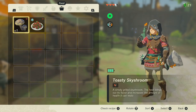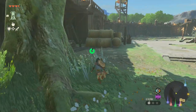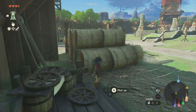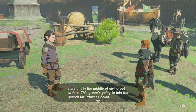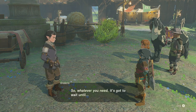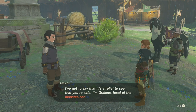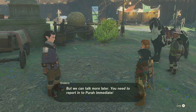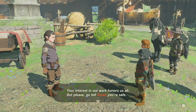This is a cool little town overall. I'm right in the middle of giving out orders. This group is going to join the search for Princess Zelda, so whatever you need it's gotta wait. Is that really you? Link, you've returned. I've gotta say it's a relief to see you here. I'm Galand, head of the Monster Control crew. But we can talk more later — you need to report to Porra immediately, she has to know you're back. You're interested in our work? Honours us all. But please go tell Porra you're safe.